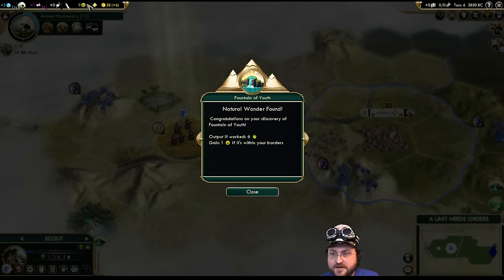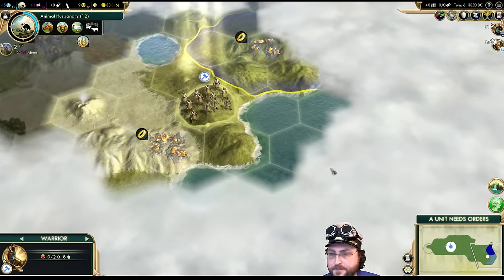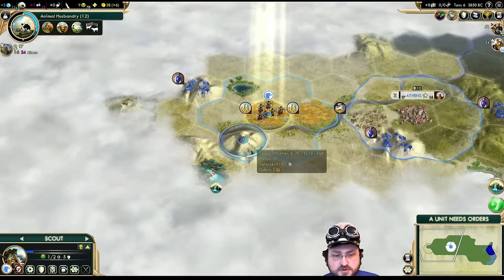Natural wonder — Fountain of Youth is obviously massive priority. Old Faithful, you're probably gonna fall to the Swedes, which honestly probably isn't very good for me. The AI can already grow super fast — now you're gonna have an AI that grows super fast and has bonus science.